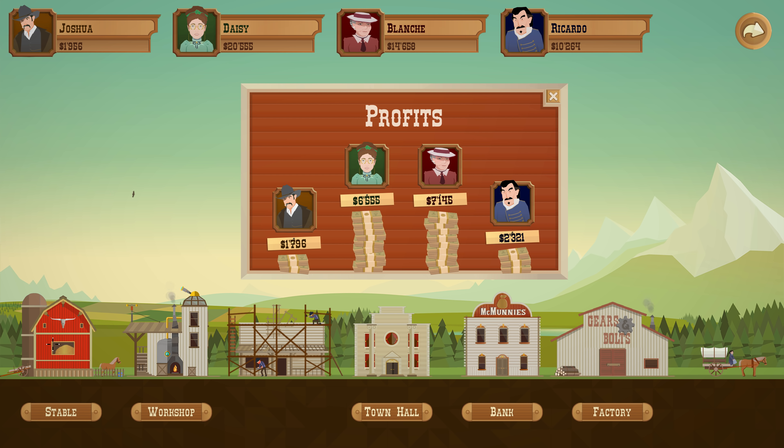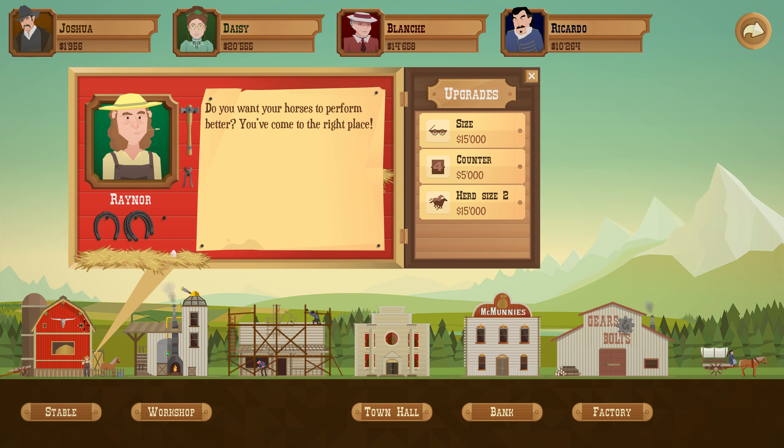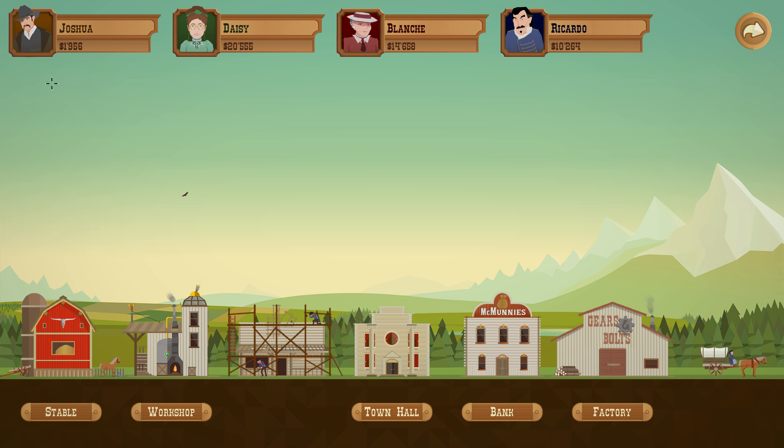What are they building? That's a stable. We can't invest in anything — we've overextended ourselves. We got stronger wagons and a counter so we know how many horses we have allocated, or we can get up to 25 horses. We just got to rebuild our stockpile of money here.